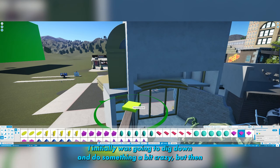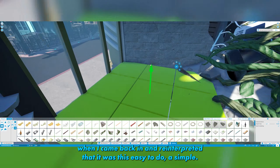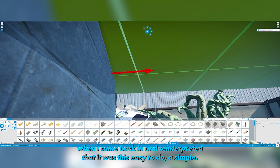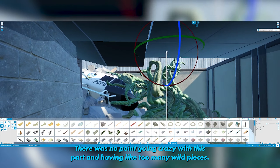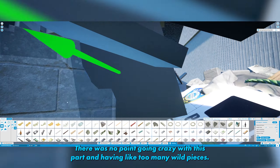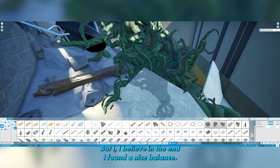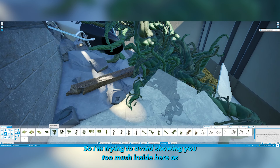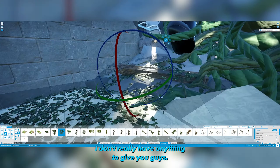This part here is just the tiles of the floor — nothing crazy. I initially was going to dig down and do something a bit wild, but when I came back and reinterpreted that idea it was just easier to do it simpler. There was no point going crazy with this part and having too many wild pieces, but I believe in the end I found a nice balance.